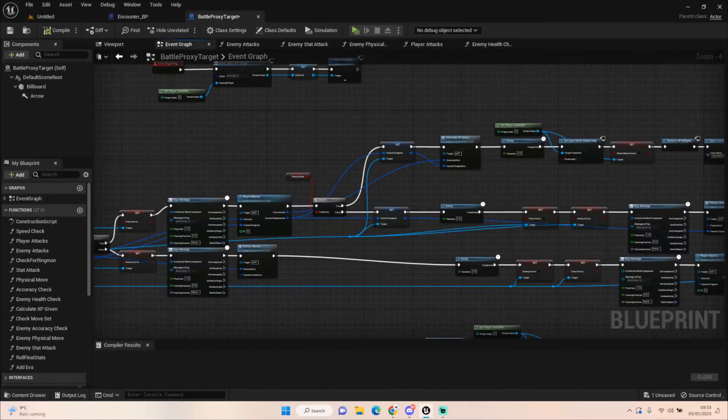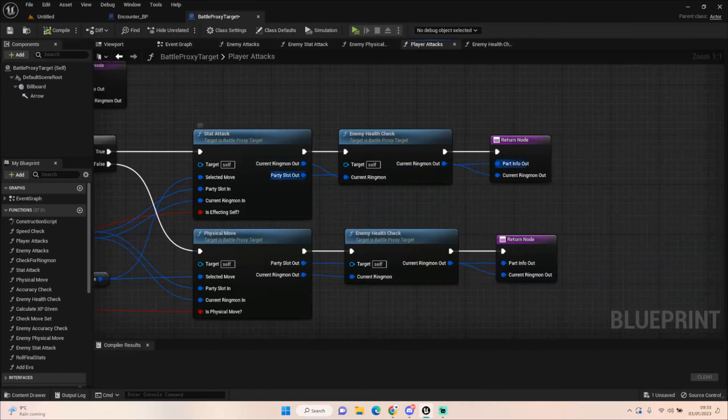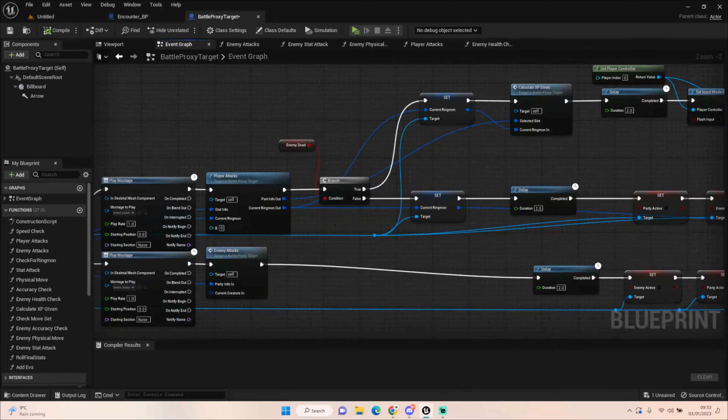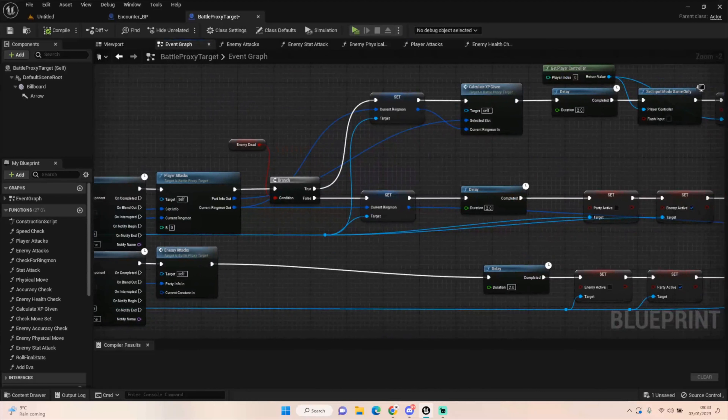Going back to the event graph — we're putting in our current Ringmon information and it comes out into the return node, with party information going straight into the party info out. We go back to 'player attacks' in the event graph. The player attack is finished at this point and we're doing a quick check to see if the enemy is finished. I'm setting the current Ringmon information here because I need the health to be updated — I need it to update the progress bar and all its other information.